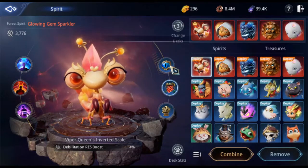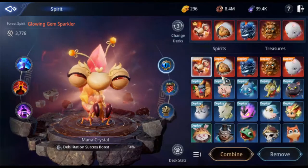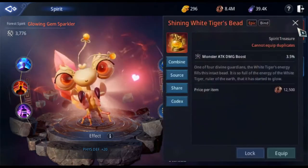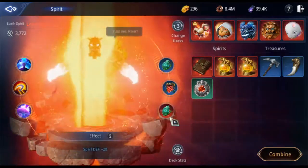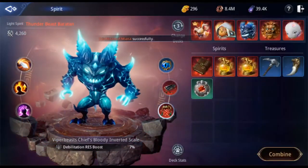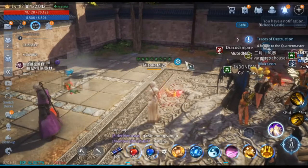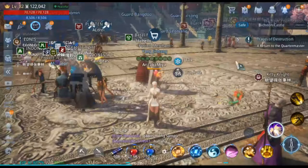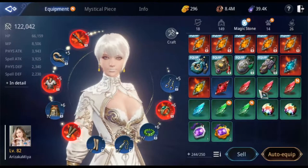I'm still going to fix the treasures here, but for now I'm not focused on treasures because I don't have good ones. The treasures I have are so-so. Some have knockdown resist boost and debilitation resist, but I don't have much to put on my spirit. I think it's worth it — I just need to combine another treasure to put on Soparna, but that's progress, right?